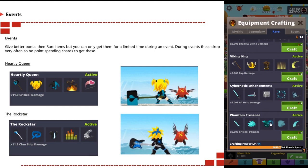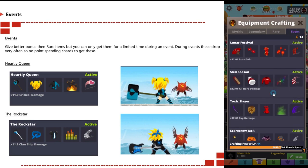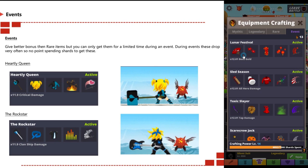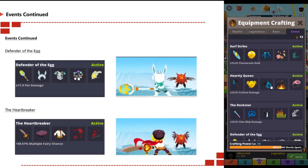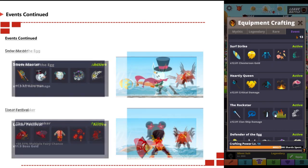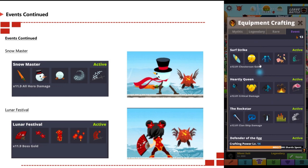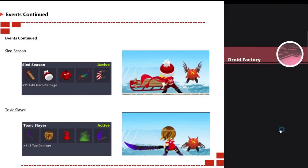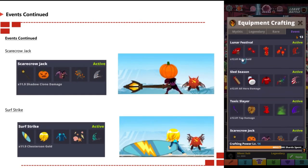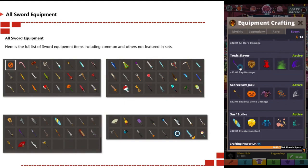Event equipment gives better bonuses than rare items but can only be obtained during limited-time events. During events these drop very often, so there's no point spending shards to get them. The Heartley Queen gives 11.9x critical damage. The Rock Star gives 11.9x clan ship damage. Defender of the Egg gives 11.9x pet damage. The Heartbreaker gives +59.51% multiple fairy chance. The Snow Master gives 11.9x all hero damage. The Lunar Festival set gives 11.9x boss gold. Sledge Season gives 11.9x all hero damage. Toxic Slayer gives 11.9x tap damage. Scarecrow Jack gives 11.9x shadow clone damage, and Surf Strike gives 11.9x chest gold.